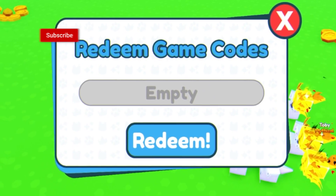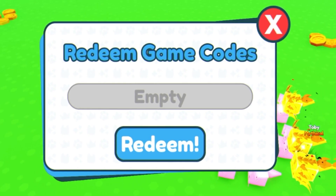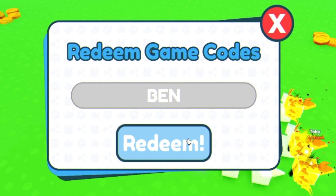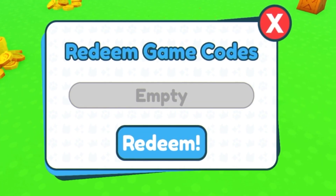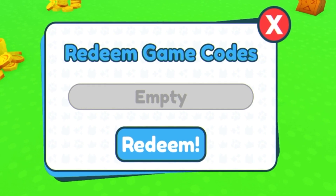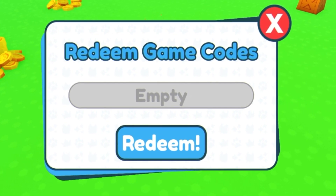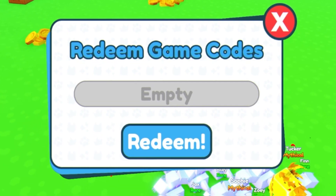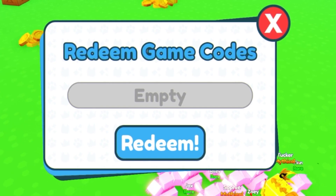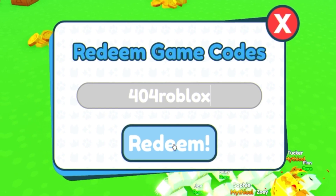The first code is 'BEN' in all capitals — but it says 'code does not exist.' Let's try 'CODEFREE' — also 'code does not exist.' I'm not sure why these aren't working, but I have more codes to try.